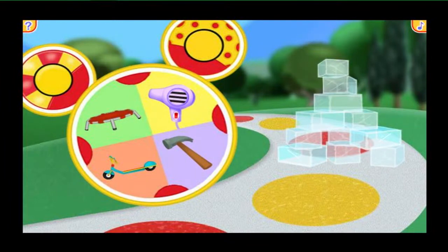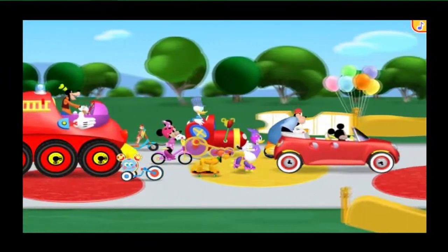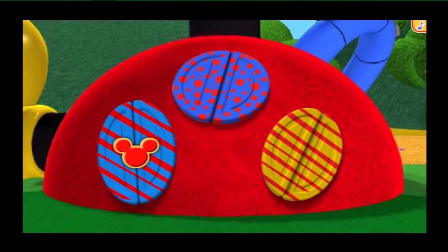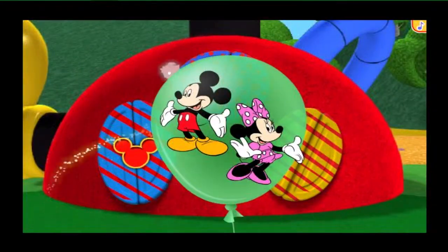That tower of giant ice cubes is blocking the road! Can you spot the mousketool that just might help us out of this jam? That hair dryer will melt away those ice cubes in no time! After a long day of road rallying, there's no place I'd rather be than our last stop — the clubhouse! We made it! Where could that last Mickey Marker be hiding? Here's a clue — look into the clubhouse window that is blue with yellow polka dots! You found it — way to go, pal! There's the hidden Mickey Marker — go on and give it a click! It's the checkered flag! That means our clubhouse road rally is officially over!